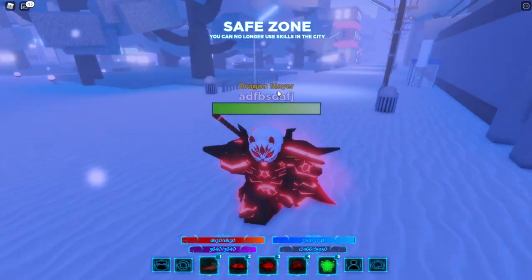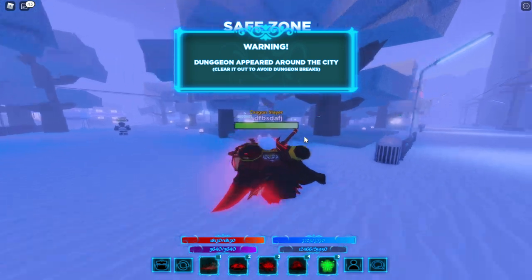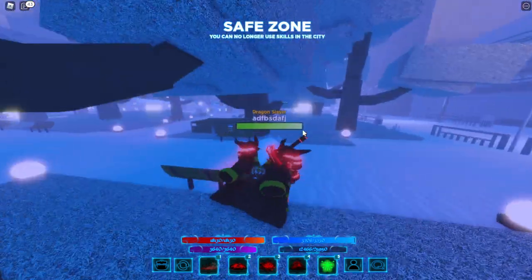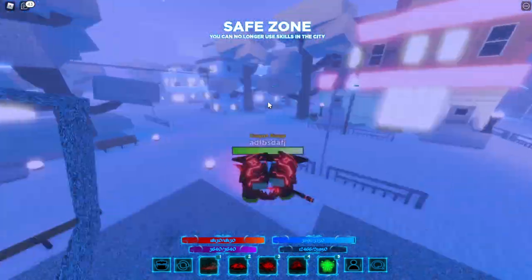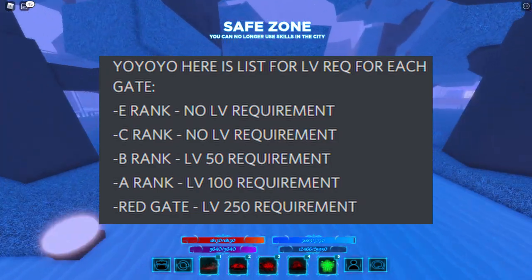For gates — gates spawn in periodically around the map and disappear. By this message, you'll know that gates just spawned. You can see them by these little bold icons. There are different types of gates — for example, C-Rank and Red Gate. I'll have on screen the level requirements needed to join them.